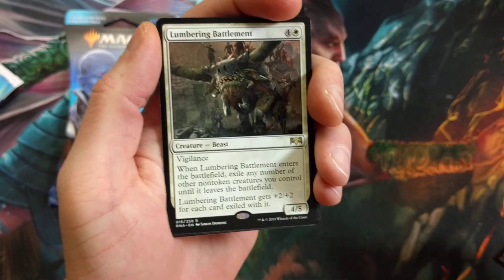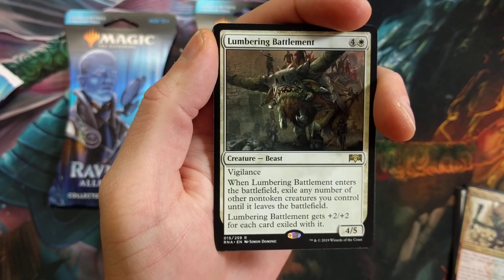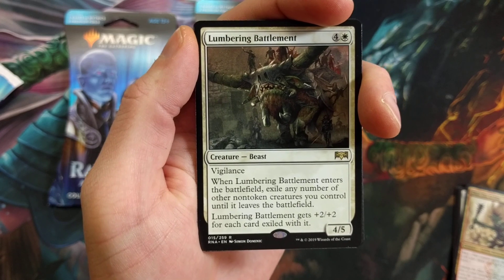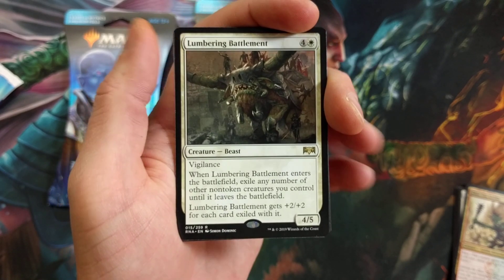Lumbering Battlement — now that's a cool card. I made an infinite combo deck on that, might want to go back a couple of videos. When Lumbering Battlement enters the battlefield, exile any number of other non-token creatures you control until it leaves the battlefield. Lumbering Battlement gets +2/+2 for each card exiled with it. Basically get three of these out and they have a real fun time with each other.